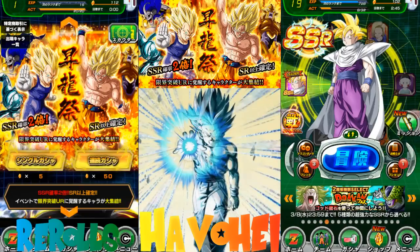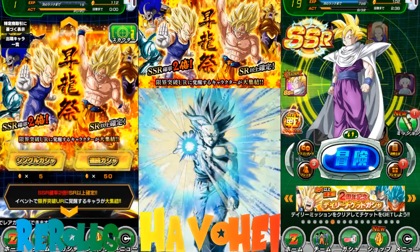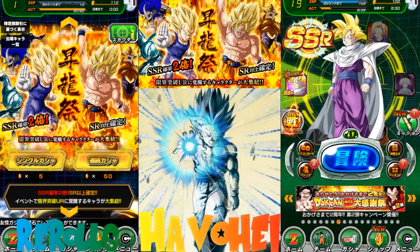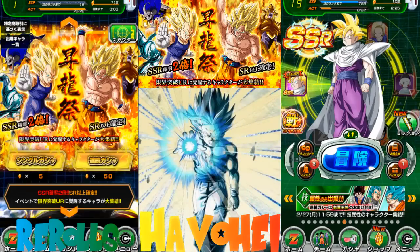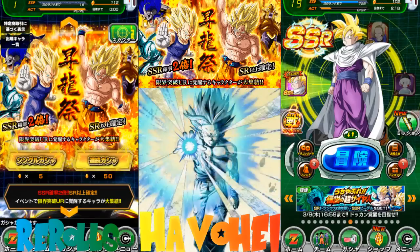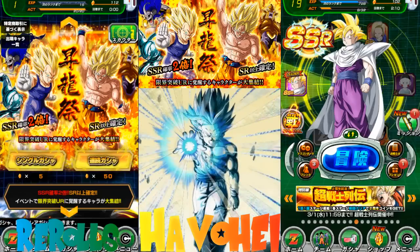Hey, what's going down everyone? Havohai here bringing you another video on Dragon Ball Z Dokkan Battle, the JP edition. As you can see on the right-hand side, I pulled LR Gohan. I didn't pull him on my main account — spoiler alert on my last video. On my main account I did not pull him; I pulled some decent SSRs, so feel free to check out that video. But I did pull him on a re-roll and I actually didn't know how special it was until I re-rolled another 100 accounts and still haven't gotten him for a giveaway.